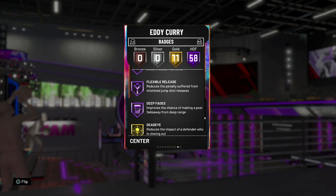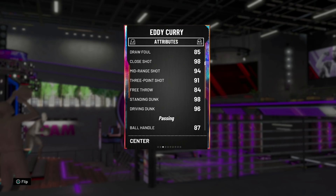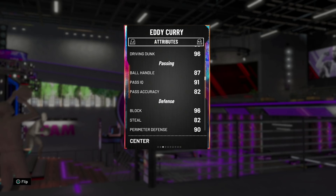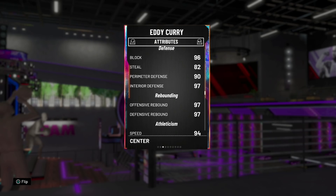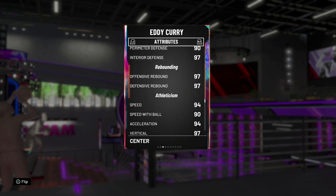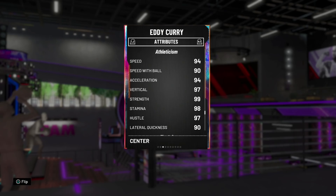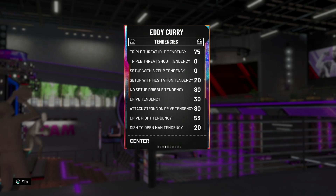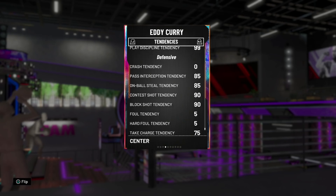He's got 96 post fade-away, 94 mid-range, 91 three-point rating which is really really good. Also got a fantastic driving and standing dunk, 87 ball handle, 96 block, 90 perimeter defense, 97 interior defense, 82 steals, 97 offensive and defensive rebounding, 94 speed, 90 speed with ball, and 94 acceleration.